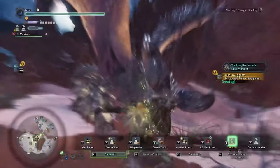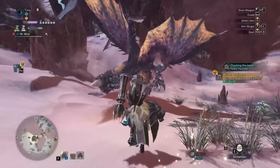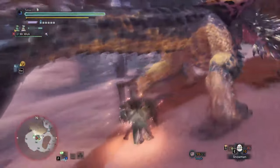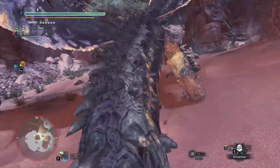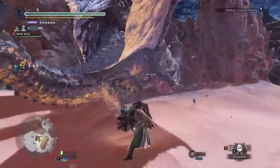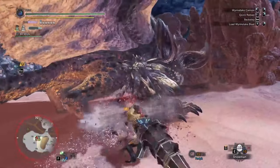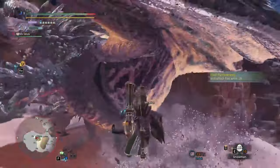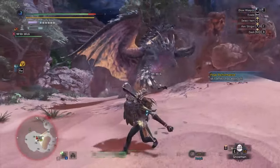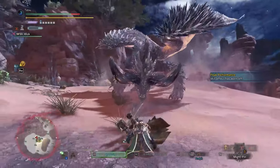Starting off we have the vitality mantle. This item is the definition of a nuke trap. As you start off the game you're very limited to better options so most players will likely have this as their sole defensive option for a good while. The flat HP increase is nice in the early stages but the vitality mantle quickly loses its value later on where a single attack from a monster will put the mantle on its horribly long cooldown. The upgraded decoration slots give it a level 4 and level 2 decoration but you won't get much use out of it if it will expire from one missed input.